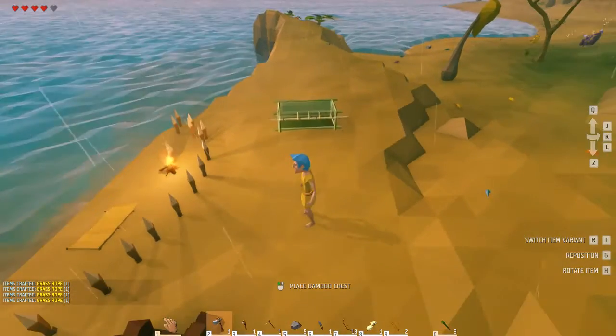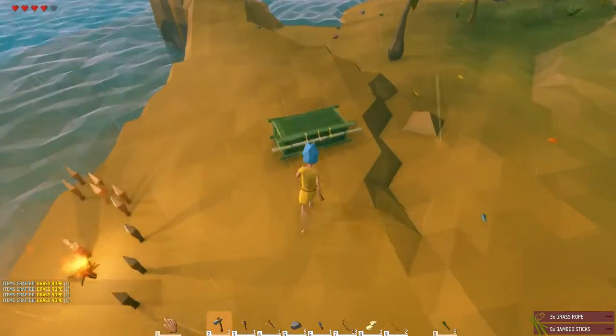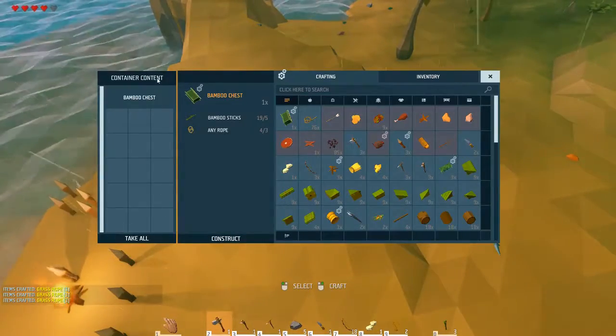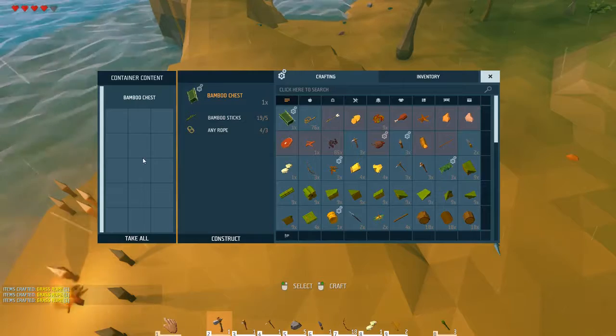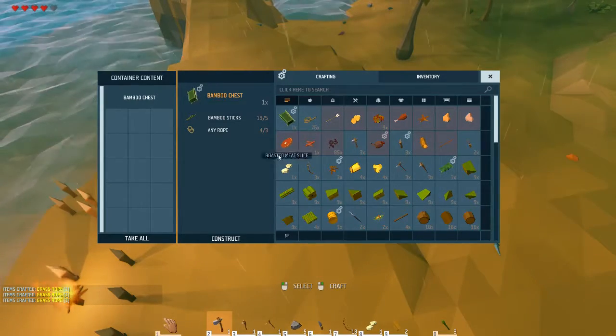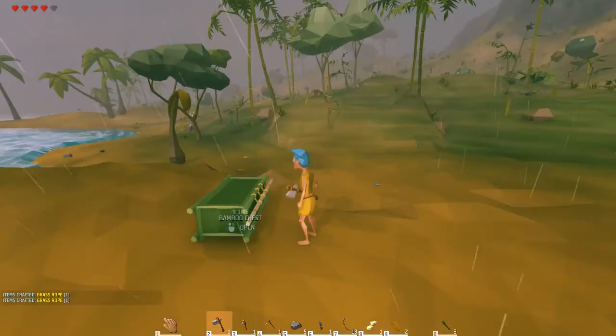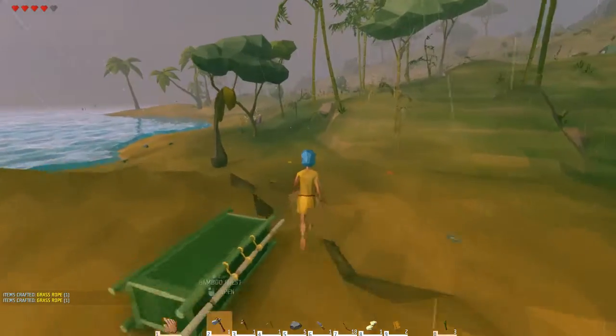If you're trying to set it on something, just move around and place it. This has 15 slots — most chests only have about nine slots, which is a pain. Fifteen goes quite a long way, so that's a quick, easy storage solution for items in Islands.